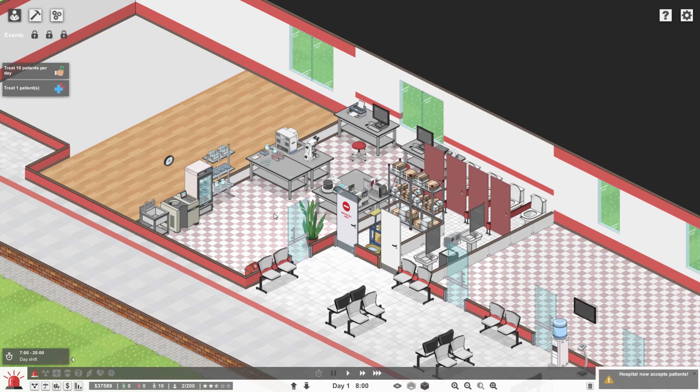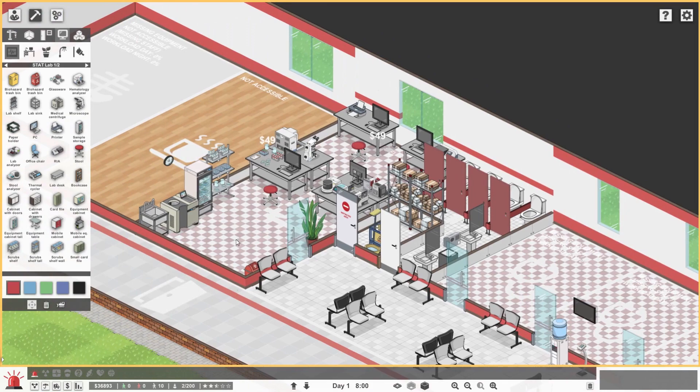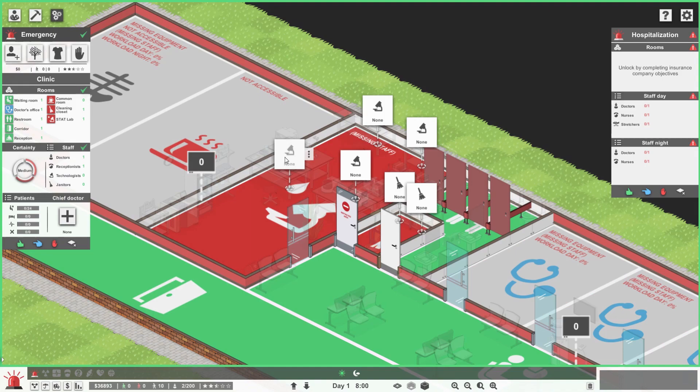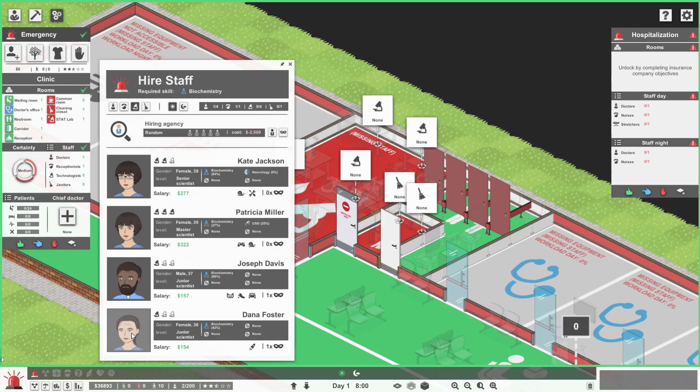That's going to be our stat lab. I'll immediately grab someone to work there. Let's put the extra benches straight in - two more pieces, plop them in. Grab stools, one there and one there - now there's at least place for four staff. Let's get someone to start working here with biochemistry. That one is actually pretty good but he's a night owl, so I'd rather go with this other one. Straight away we can start accommodating stuff in the stat lab.